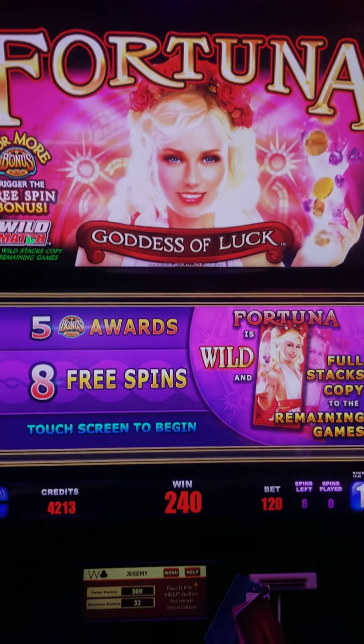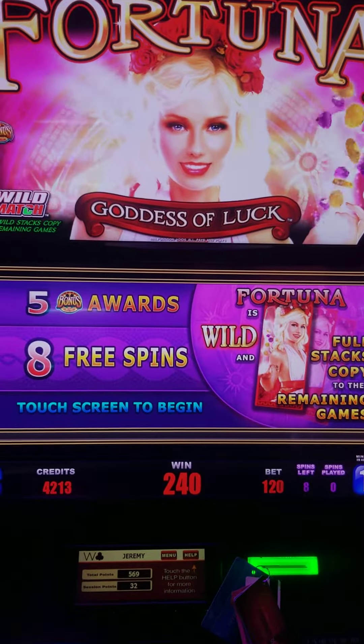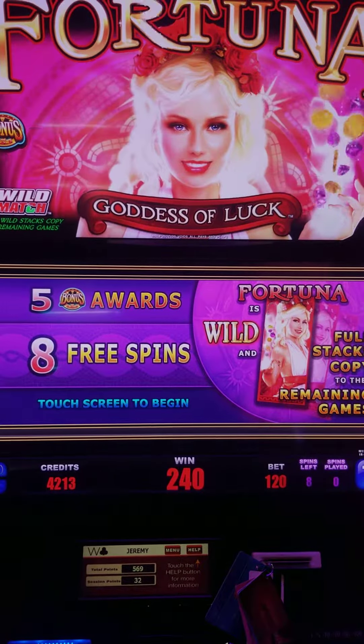All right, we're playing Fortuna. We got a $120 bet on a one cent denomination, and we got the bonus, which was five of the bonuses between the four free spins.